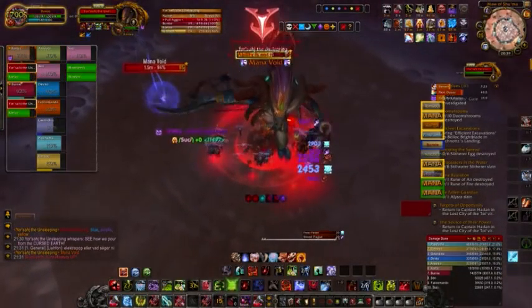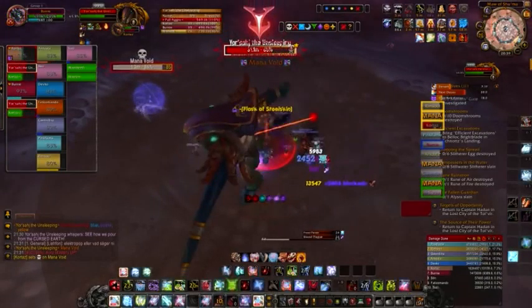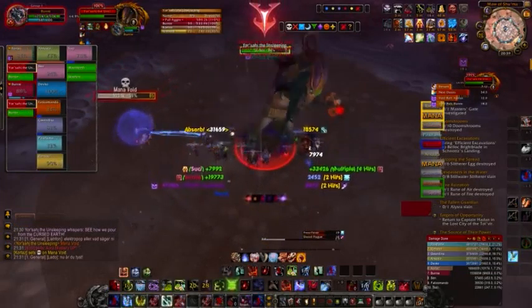The red ooze causes Yorsaj to damage three players, with the damage increasing the further away the targets are from the boss. So everyone needs to stack up as close to the boss as possible to avoid as much damage as possible.